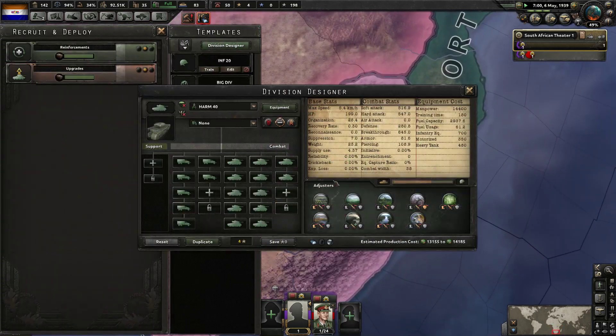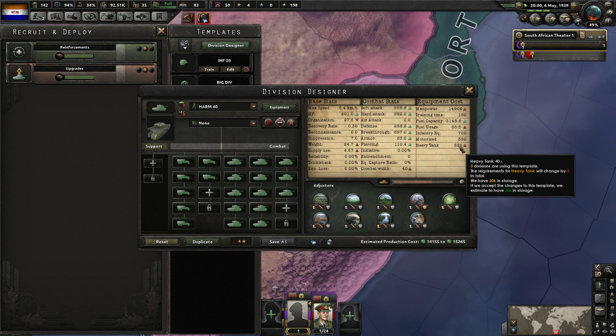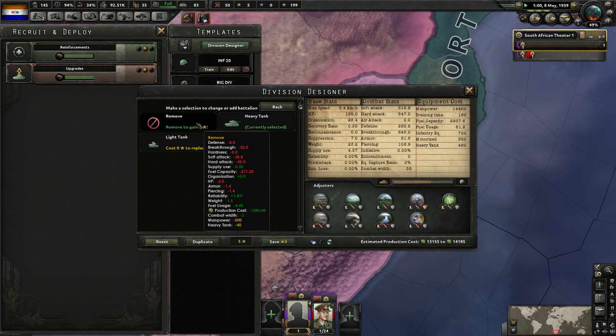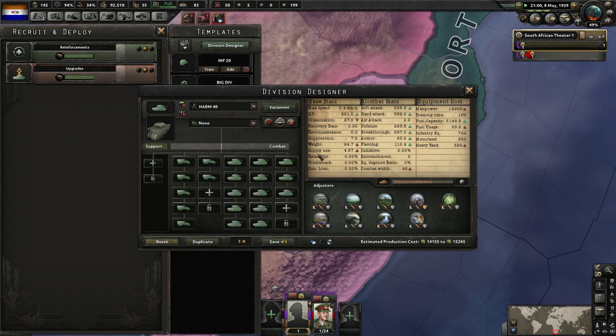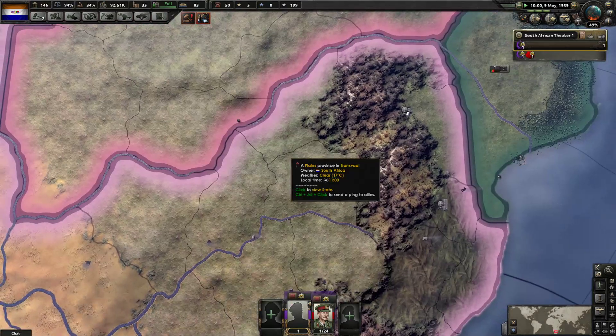Right now this is costing me 480 - this would be 520. What would be the difference? This would have like 79 armor - it wouldn't get pierced anyway. Like 83 - I might just do 8.